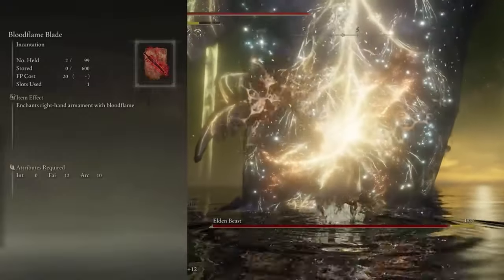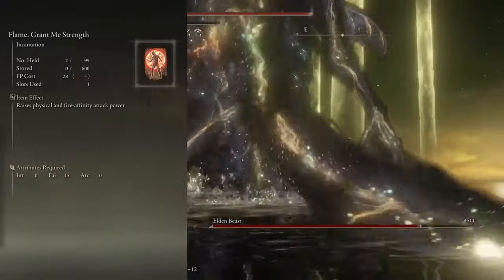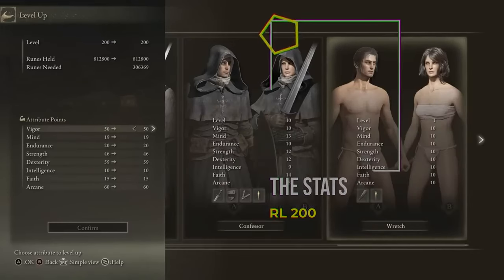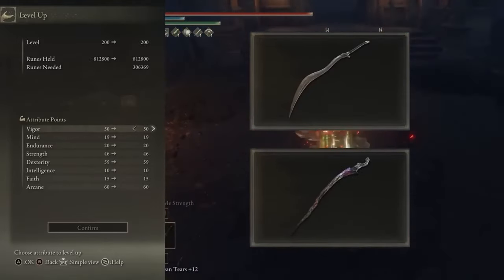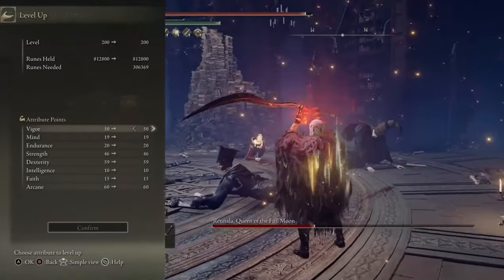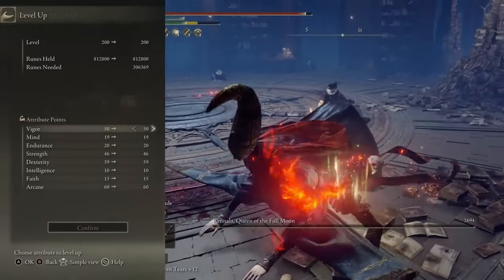When it comes to incantations, we have Bloodflame Blade, Golden Vow, and Flame Grant Me Strength. Let's look at the stats so this starts to make a little more sense. I have started with the Wretch class. The complexity with this build is that these two particular Great Curved Swords are spread across Dexterity, Strength, and Arcane. And because we are going to use Bloodflame on the Bloodhound's Fang, you can argue that Faith is involved as well.